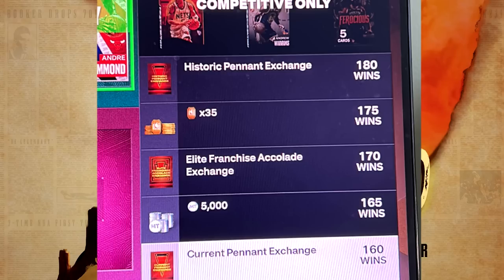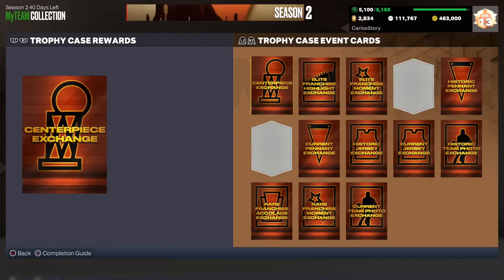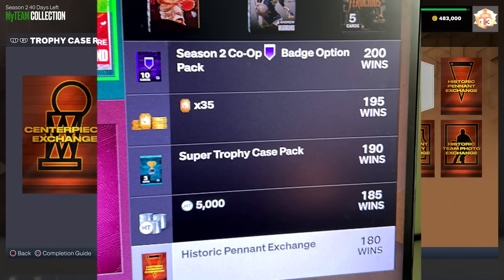At 200 wins you get another Season 2 Co-op Hall of Fame Option Pack with 10 hall of fame badges, 35 tokens at 195, a super trophy case pack at 190 wins containing current, moment, and historic trophy cards, 5,000 MT at 185, and the historic pennant exchange at 180 wins. There are still even more rewards after 200 wins.